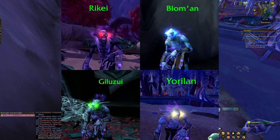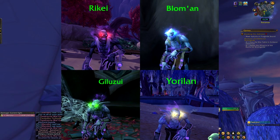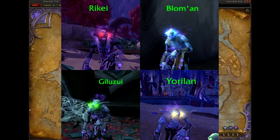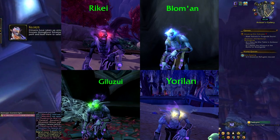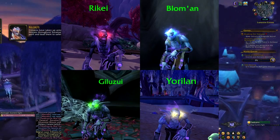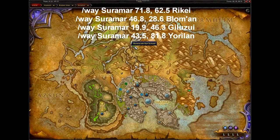Throughout Suramar there are four withered who each have different color glowing eyes: one red, blue, green, and yellow — the same color as your monocles. When you equip the monocle, each respective withered will become attackable. The first letter of each name indicates which color you should equip: Rike is red, Bloman is blue, Jiliuzi is green, and Yorlan is yellow. This is why it's important to obtain as many monocles as you can — that way it's easier to assign people to certain withered.